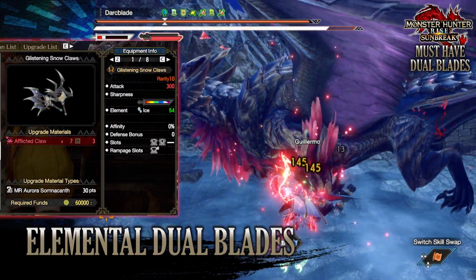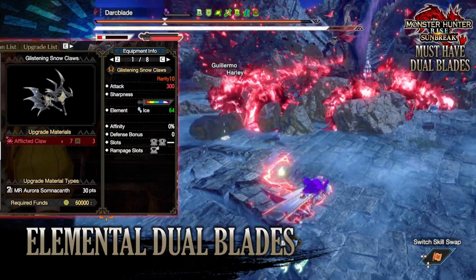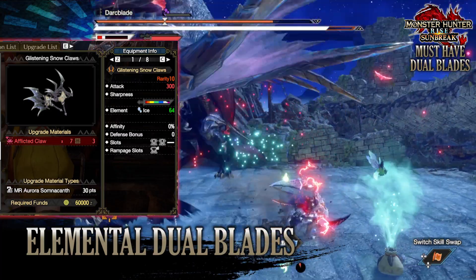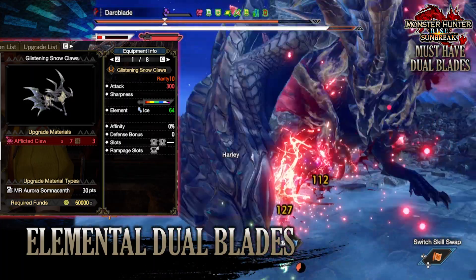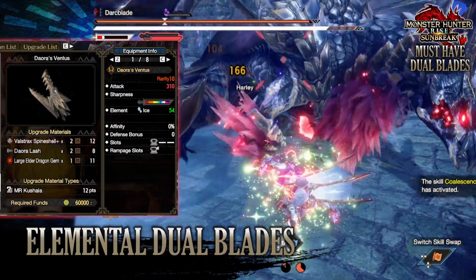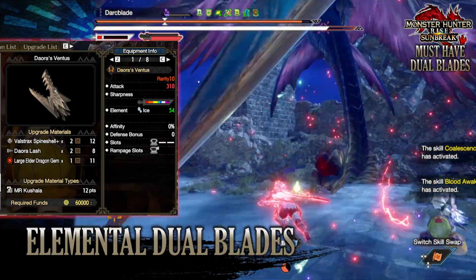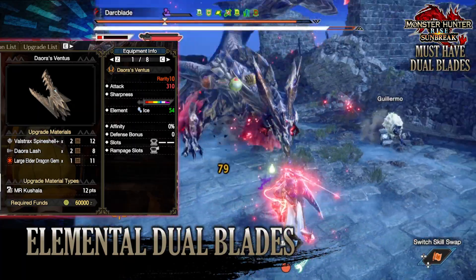For the ice element there are also two options. First, the Aurora Somnacanth dual blades, the Glisten in Snow Claws, with a raw attack of 300, a decent chunk of white sharpness, 64 ice rating, zero defense and affinity bonus, two tier 1 decoration slots, and a tier 2 rampage decoration slot. Alternatively, the Kushala Daora dual blades, Daora's Ventus, have 310 raw attack, a sliver of purple sharpness with a decent chunk of white, an ice rating of 54, no affinity and defense bonus, a tier 2 decoration slot, and a tier 3 rampage decoration slot.